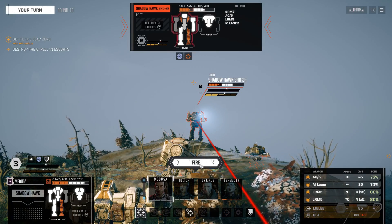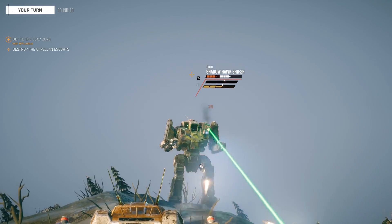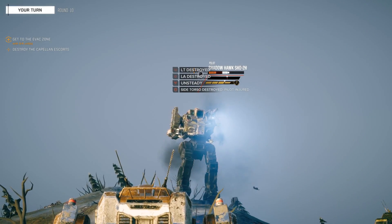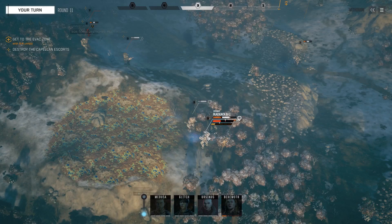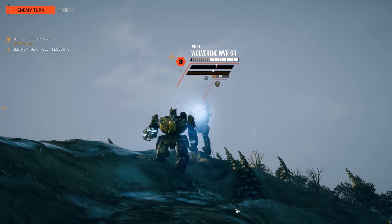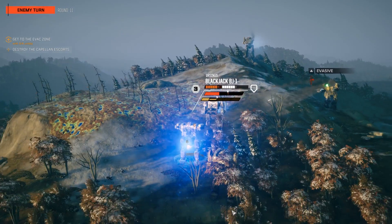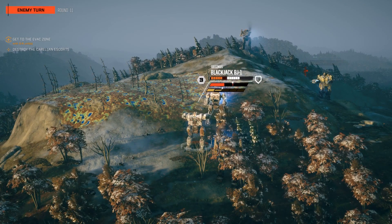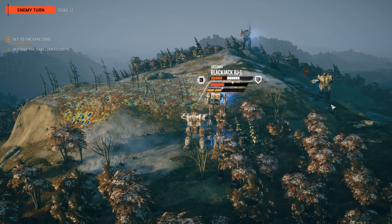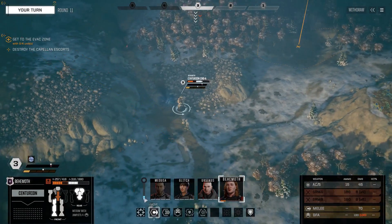He's taking damage. We fucked him up pretty hard there. If we can get the Shadow Hawk down we're okay. I need to get Behemoth the hell out of here though. That might be the death blow for Behemoth right there. That hit really hard. But we're not down yet. Behemoth, you're not good to go. You've got to run like hell.